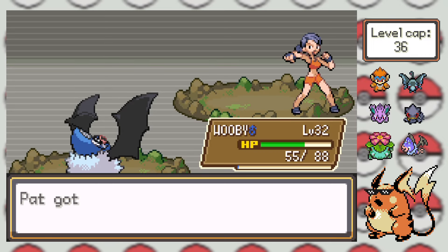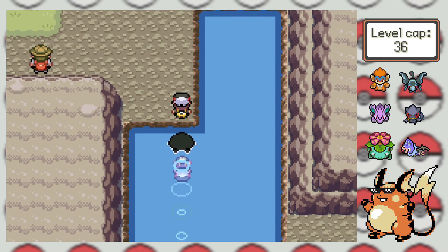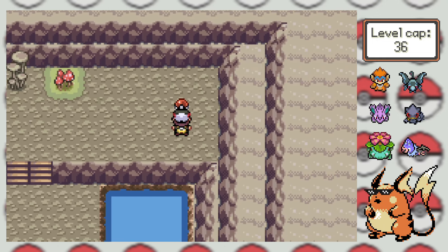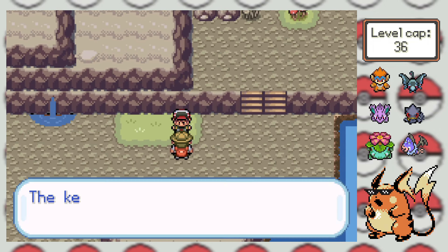Oh yeah, and you probably noticed that we picked up the TM for Dig just a second ago, and you can bet that I'll be adding that to Fonz after we're able to evolve him into a Nidoking. I'm just waiting till he hits level 35 so he can learn Toxic Spikes, because you can't have too many Toxic Spikes users.